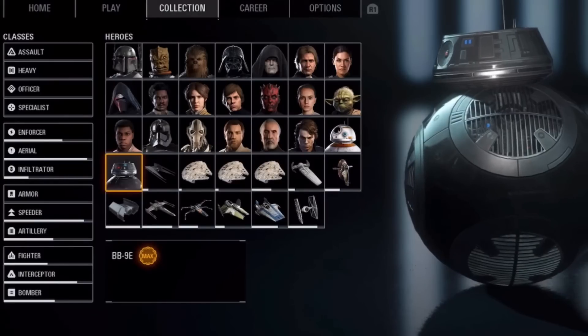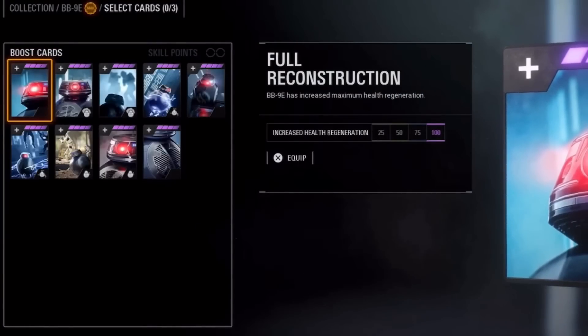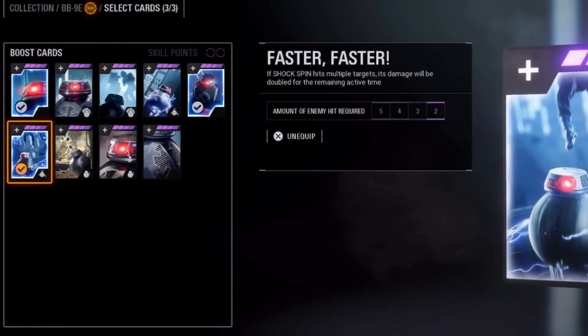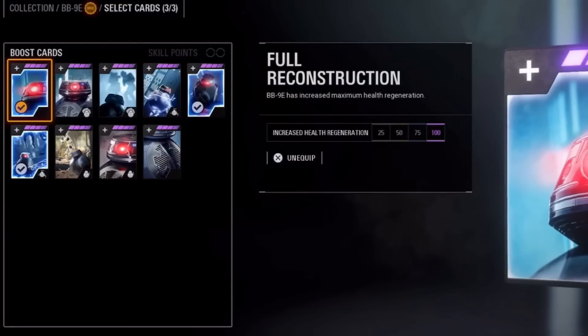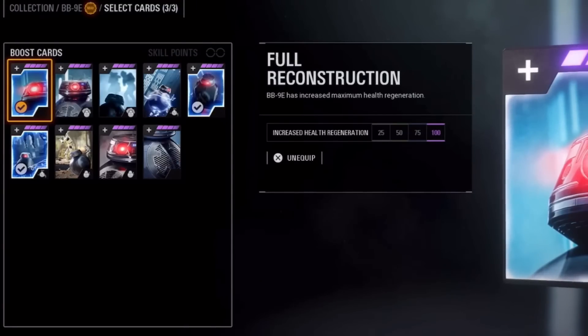Now for the goth ball. In terms of star cards, you'll want to be running full reconstruction, linked systems, and faster faster. Full reconstruction increases his health regeneration. Linked systems increases the damage of his basic shock, and faster faster increases the damage of his middle ability provided you hit two enemies with it. I ran this loadout for a large portion of my BB-9E grind — it's really good, my favorite to use in Supremacy. But for co-op, I've found there to be a much better loadout if you're in a maximum efficiency mindset.